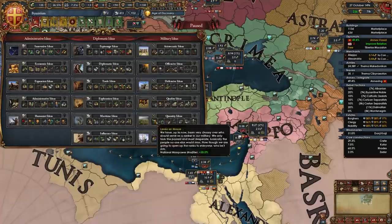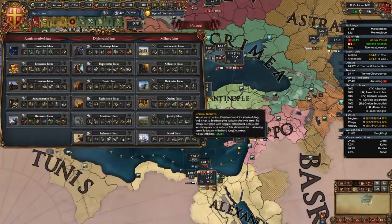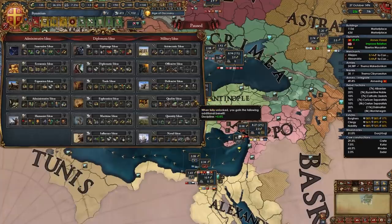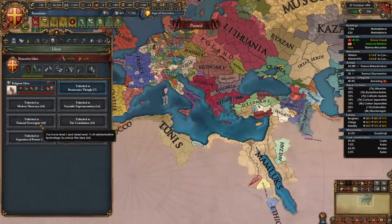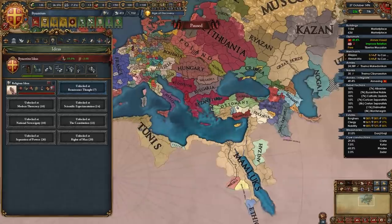For your third idea group I recommend going with trade ideas. This will help us make money even more and maximize all the trade we're getting from all the trade nodes routing into Constantinople. There are awesome policies with trade as well, like the one with religious which gives us plus 1 missionary strength and plus 10% goods produced - goods produced is awesome. For your fourth idea group you can go with quantity or maybe even quality if you want to buff up your navy and get some combat ability for your army regiments, and the plus 5% discipline is great too. After that it's pretty much your choice depending on your plans - you can go diplo, influence or economic for your fifth idea group.